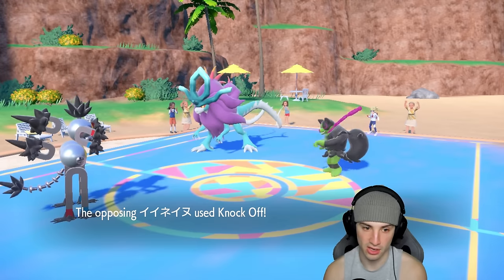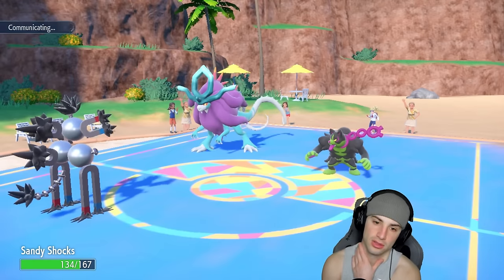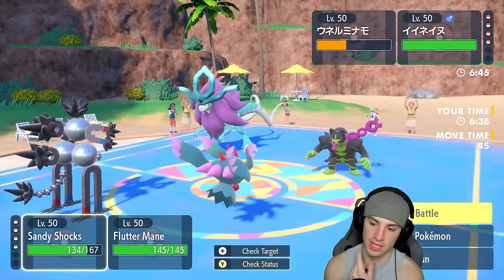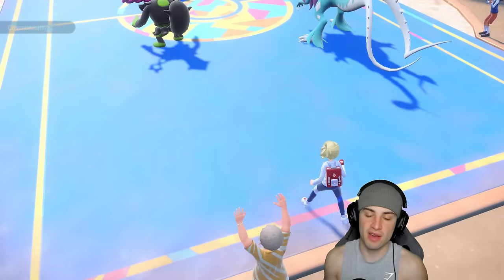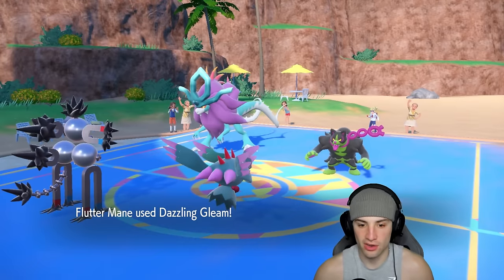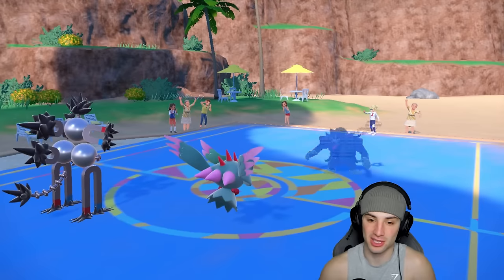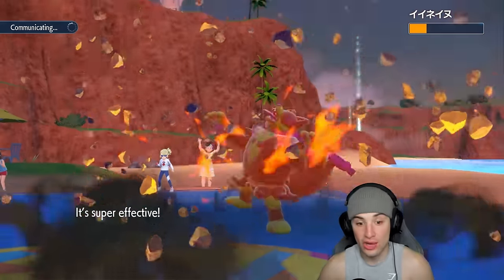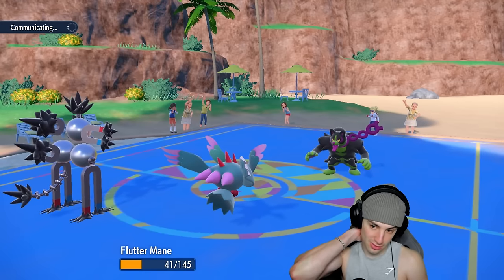Knock Off does a little damage but doesn't take off any item, which is good. Now I can bring in Flutter Mane — drop an Earth Power, drop a Dazzling Gleam and start ripping. These Pokemon are going to thrive in Tailwind. There's that Dazzling Gleam with the Fairy Feather — love that item, it's new this generation. Aqua Jet flies for a little damage. Dazzling finishes off Walking Wake. Sandy Shocks hits like a truck with Booster Energy Special Attack boost and dumps on Okidogi.